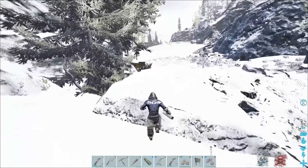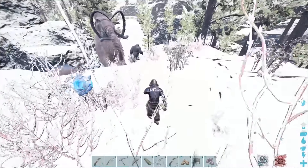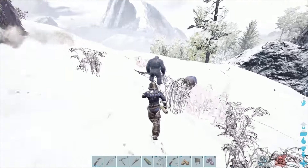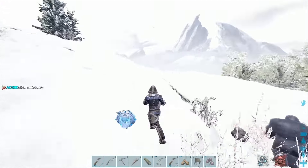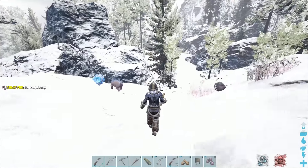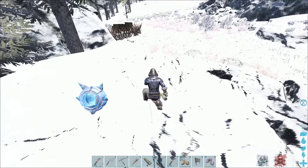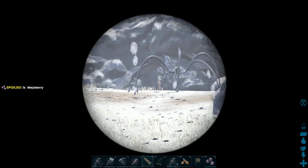Might just have to take my Gigantopithecus and dip. I just saw the tweet from Wildcard that says they added flyers to Genesis — on servers that also don't have the missions enabled and you can build in mission zones, because we all asked for that, right? I genuinely don't understand why they can't just do the things that people want without tacking on random stuff that nobody asked for. A very small minority of people wanted to be able to build in mission areas. Like if you want to build in mission areas, go play unofficial. It's not that hard.